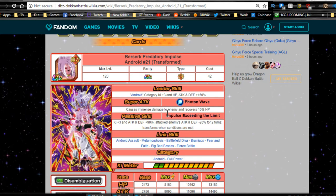Her super attack is Photon Wave — immense damage to the enemy and she recovers 10% HP. The more damage she does the more HP you recover, so giving her crits is beneficial. She has a built-in crit on the free dupe system. Her passive skill, Impulse Exceeding the Limit, is Ki +3, attack and defense +90%, debuffs enemies' attack and defense by 20% for two turns, and she transforms when conditions are met.